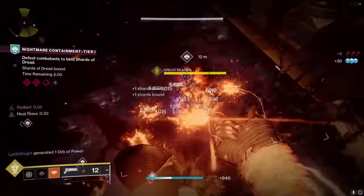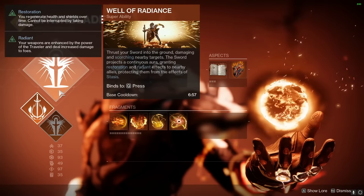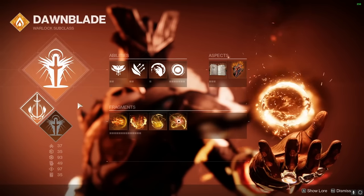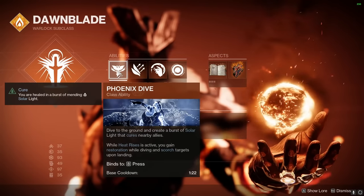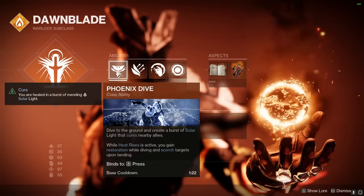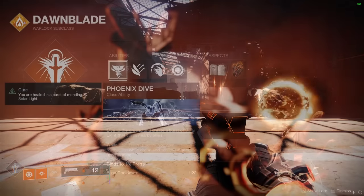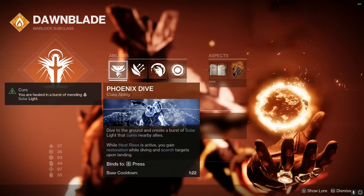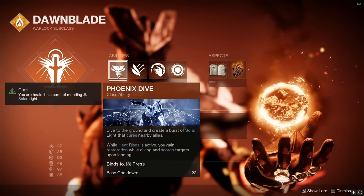Starting over at the super, we can use either interchangeably depending on the scenario. We use Well of Radiance if we want to heal our team, and Dawnblade if we already have that support established. For the class ability, this is mostly preference, but I like using the new Phoenix Dive. They moved it from being an airborne ability on Bottom Dawnblade to a brand new class ability used instead of our Rift. You press the button and dive down — on top of that, it gains new effects: it's able to heal people when you land, and while Heat Rises is active, you gain the Restoration effect which is lingering healing, and you also apply Scorch to everything around you.